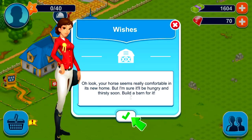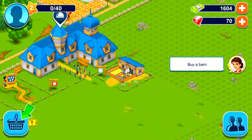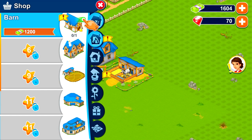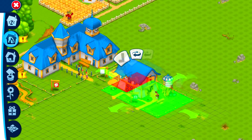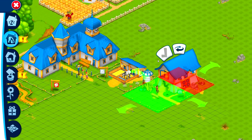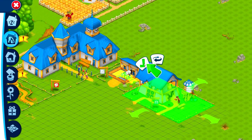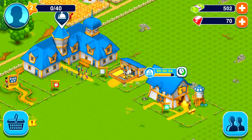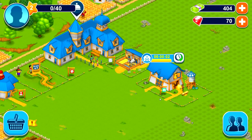Your horse seems really comfortable in its new home, but I'm sure it'll be hungry and thirsty soon. Build a barn for it. Let's buy a barn — go down to the second icon. They're just making me build the barn now. We'll build the barn right here. I think that's cool. The barn should be built in 3, 2, 1. Barn is complete.